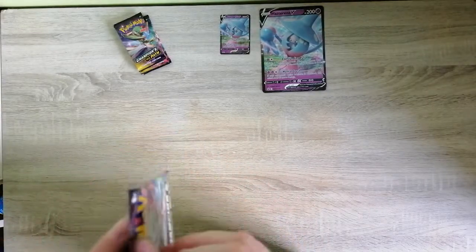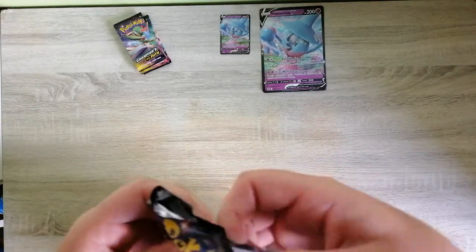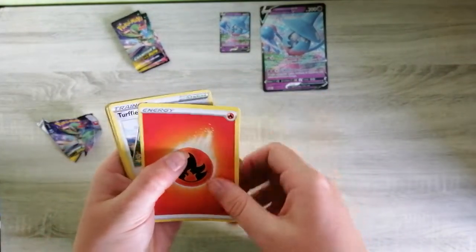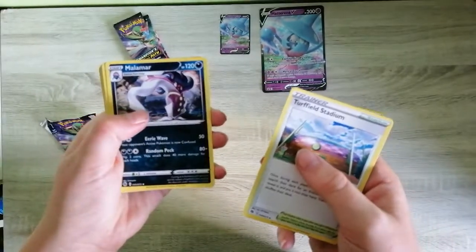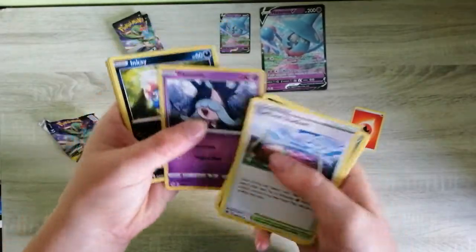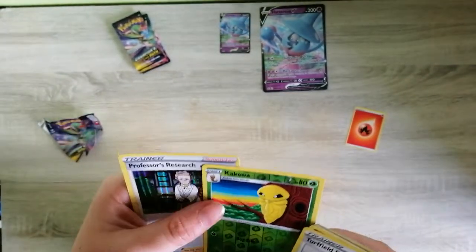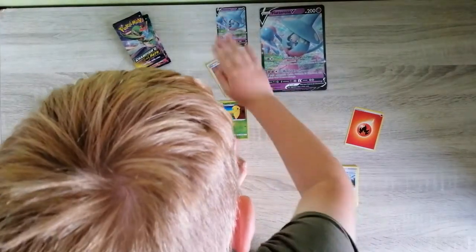Can't wait to see what we get. Last time we got a V card — Gardevoir, that was its name. Code card — one, two, three, four. Our energy is fire. I don't think we had that one. Put that energy there. We got: Turffield Stadium, Marnie, Rotom Phone, Kakuna, Hattena — that's a new one — Inkay, also new, Swablu, Ekans, Kakuna Shiny, and Professor's Research. Interesting — just sorting them out and making sure it's all straight.